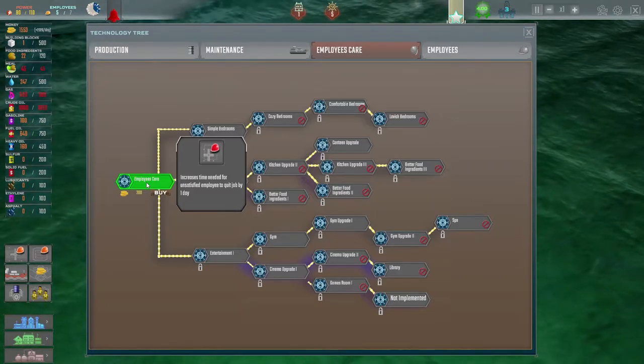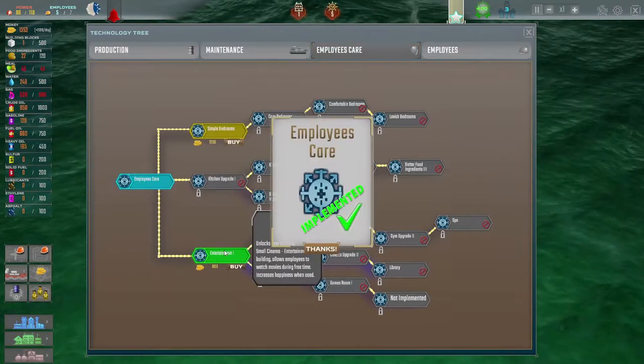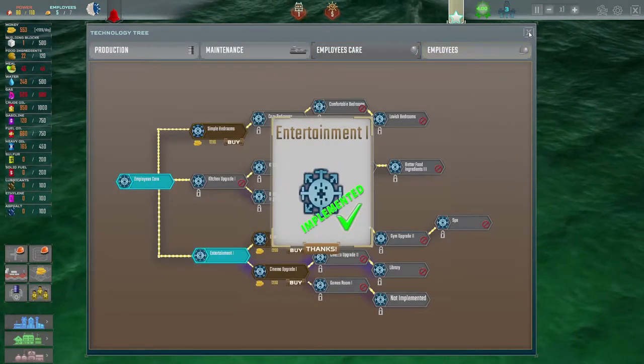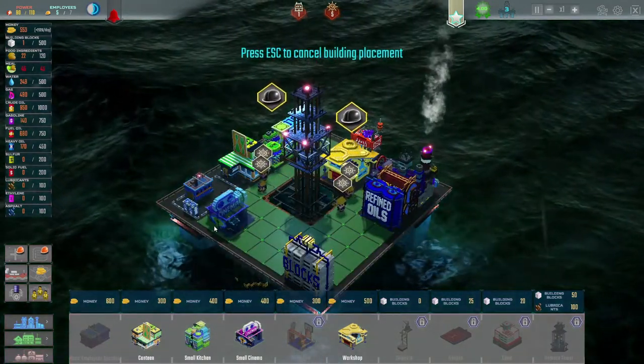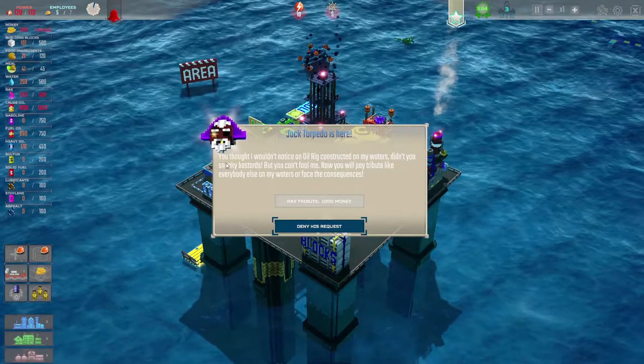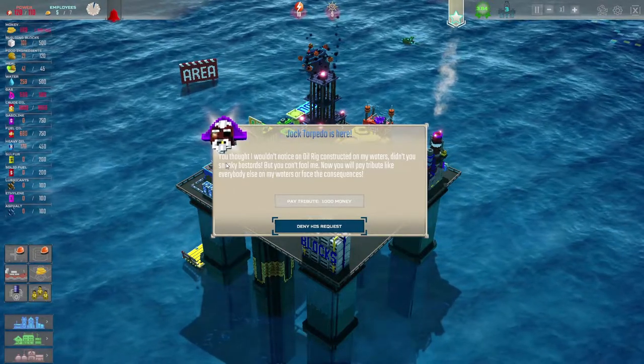To unlock entertainment buildings, we research Entertainment One — it increases the time needed for an unsatisfied employee to quit by one day. With that researched, we can now build the small cinema. Employees, you have your movie theater!